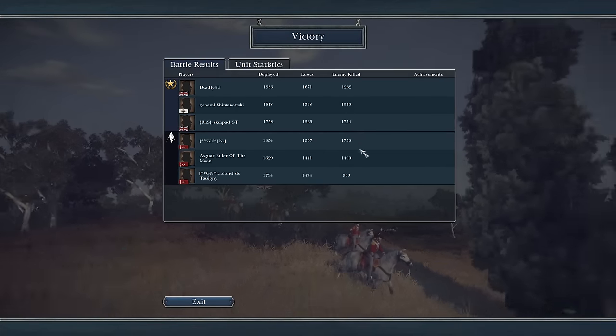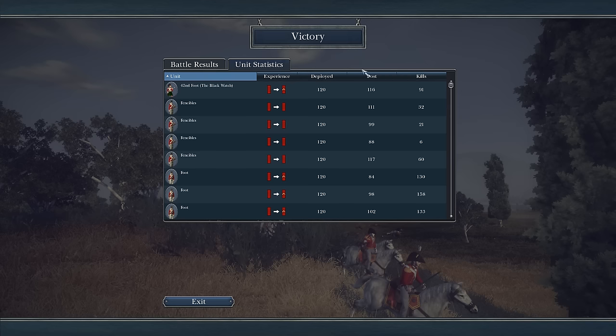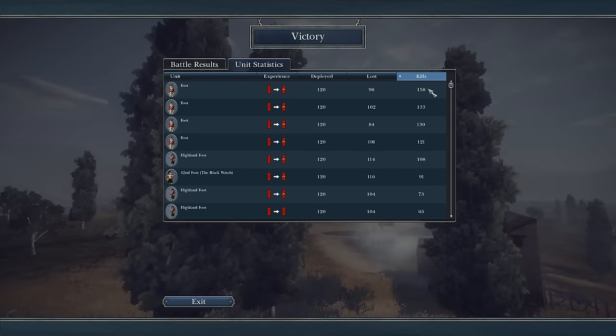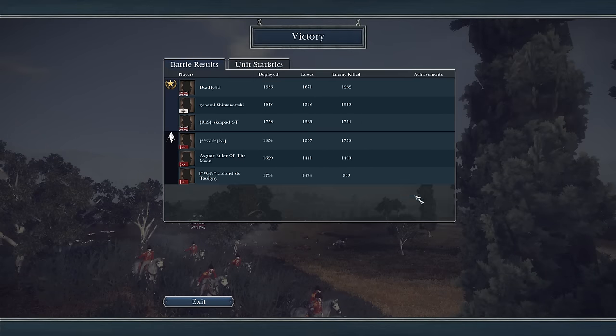Everyone did phenomenal. Deadly doing a great job — 1,300 kills. The Prussian player also doing a good job, 1,000 kills. The other British player getting 1,700 kills. Great job there. Looks like Deadly's opponent did a really good job as well — getting 1,800 kills, 1,400 kills, and 1,900 kills. So everyone did a great job here, no one was slacking, everyone was holding their own weight. It turned out to be an excellent game — great matchmaking here. The foot did a good job with 158 kills, but did suffer a lot of losses. The 42nd did go negative, probably because they were kept in reserves and weren't able to be used to their maximum potential.